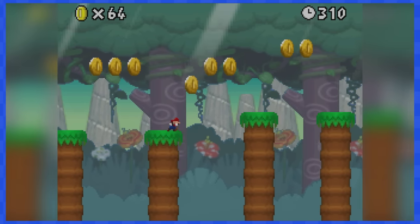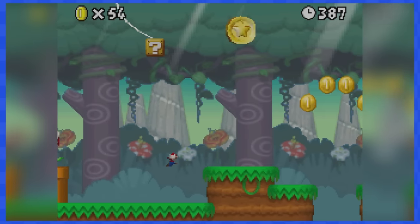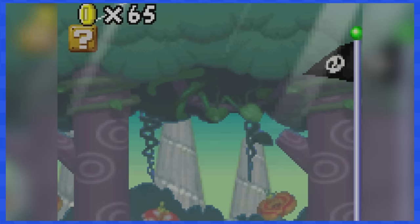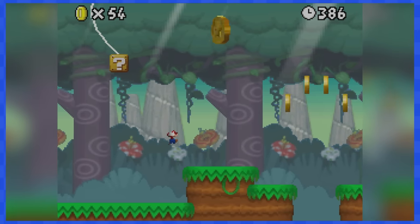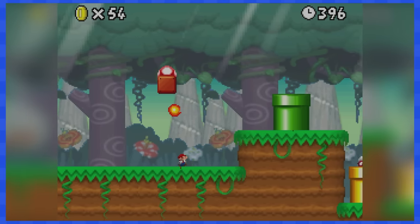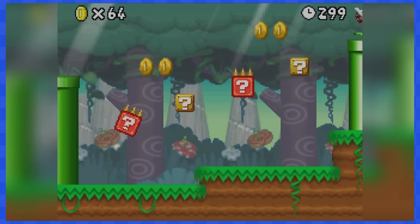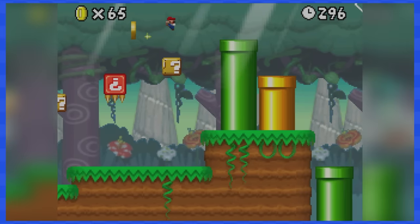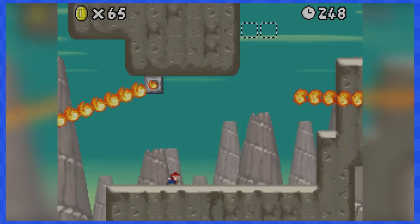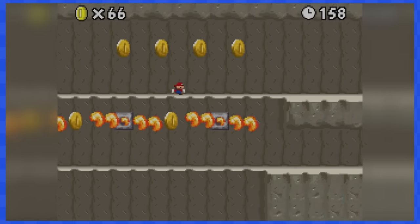6-3 is a very interesting level containing two types of blocks that never made a comeback in any other games — first, blocks on wires that keep shaking left and right, and then red ones with spikes on one side that force you to time your jumps to collect what's inside. Can we get those blocks in Super Mario Maker 2 in the next update, Nintendo? Please? 6-4 is full of ledges you move or hang onto while dodging lots of fireballs. It's a scary level, but pretty cool.